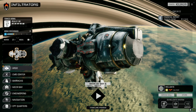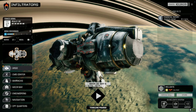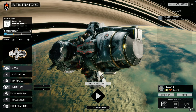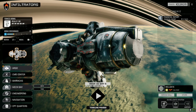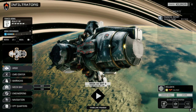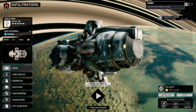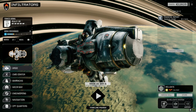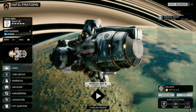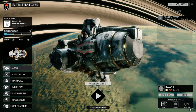Hey everybody, welcome back to another episode of Infiltration. We're going to jump straight into a battle today. We jumped back to Hellgate, got our mechs switched over and repaired after the last battle. We did take a fair bit of damage but got everything fixed up and sold a bunch of stuff. After selling all the junk, we're only down about $100,000 to $300,000, which isn't too bad.